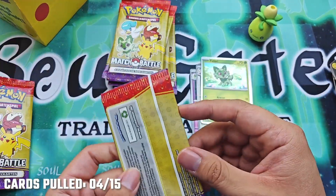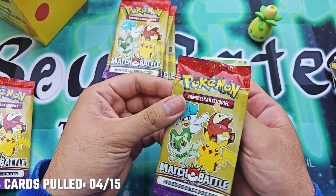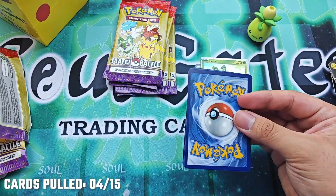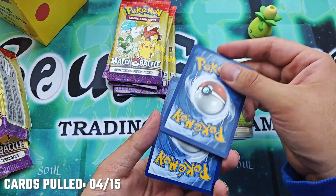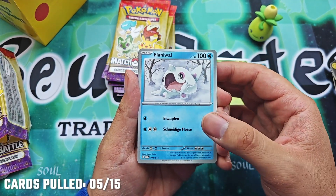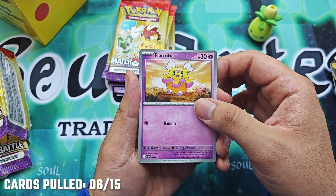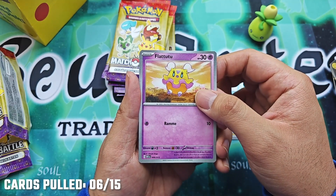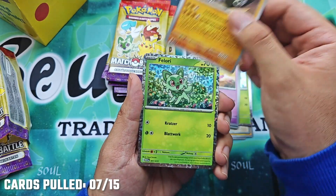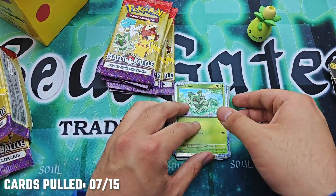Next pack. First we have the ice whale, then the ballerina bird, then the sunaconda. And our next holo will be the grass starter again.